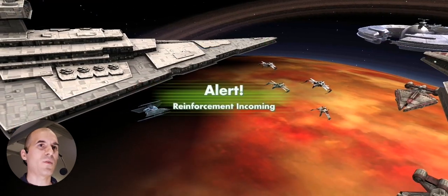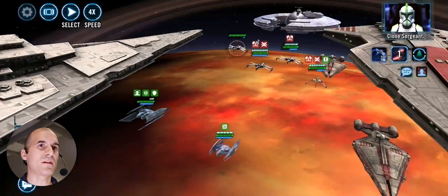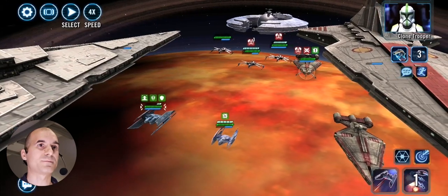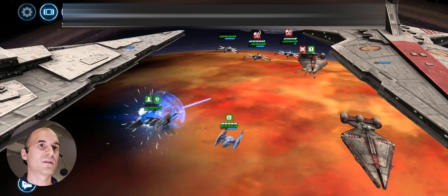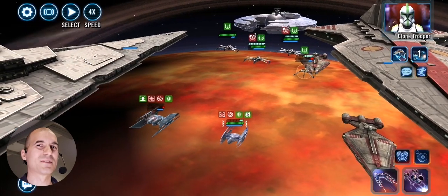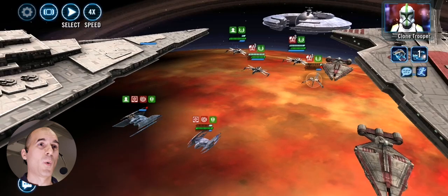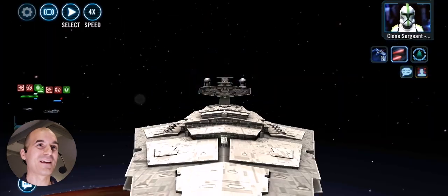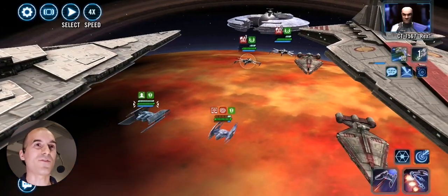Let's bring in our Vulture Droid. Hopefully get some Buzz Droids out and maybe we can recover from the loss of all the Geos. Let's go after him — he's a big damage dealer. Hyena is barely hanging in there. Then a timely ultimate from Thrawn — we can insta-kill the guy that's taunting as well as recover all protection and health on the Hyena Bomber. Barely hanging in there! I knew I had to bring Thrawn in here.